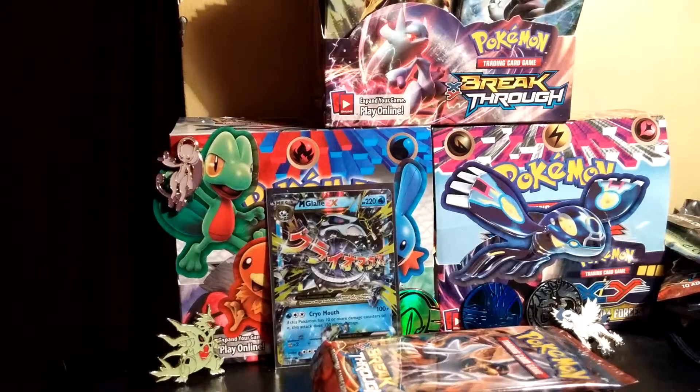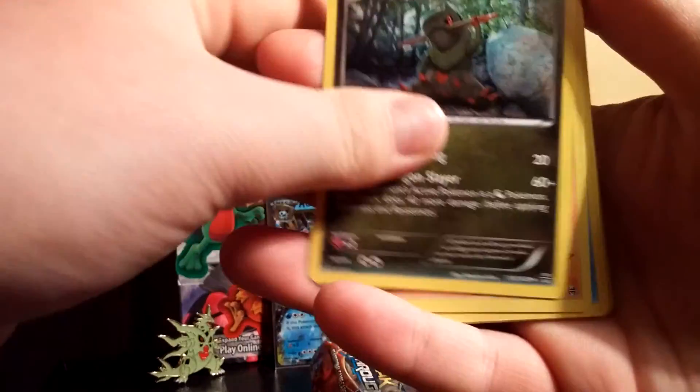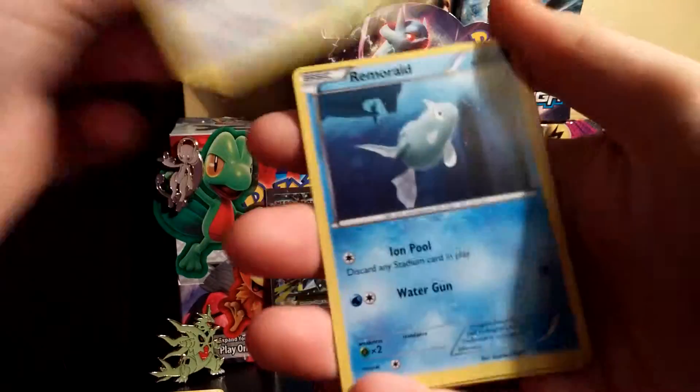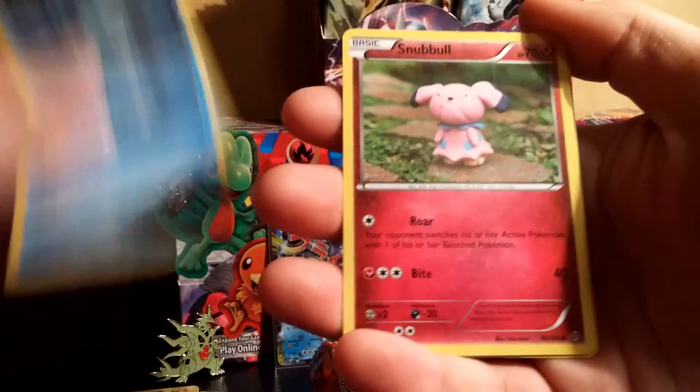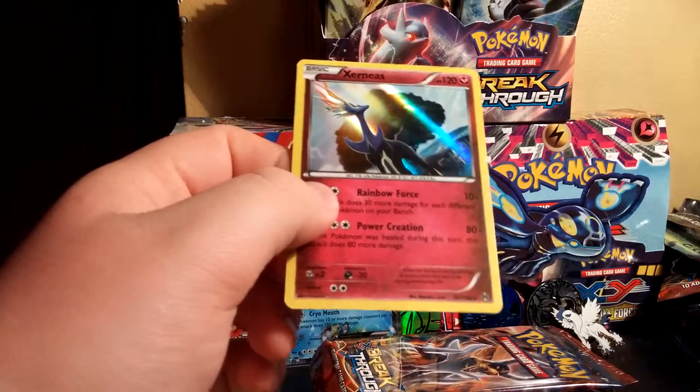Let's get right into this Houndoom pack — make this a speed opening, be as quick and swift as I can. We got a Magneton, a Float Stone, Fraxure, Hippopotas, Piplup, Doduo, Remoraid, Snubbull, Pansir Reverse, and a Xerneas Hollow. Awesome — two good pulls in a row! That is awesome guys.